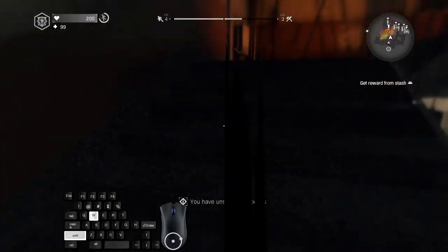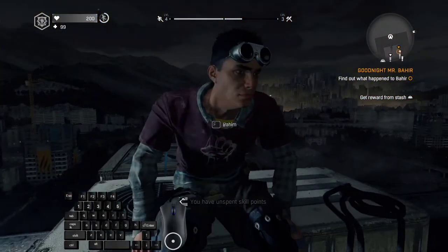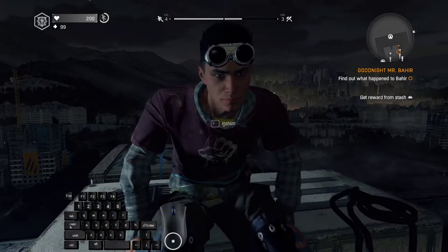You want to get upstairs, speak with Rahim, and after I can see the checkpoint indicator, I will quit out immediately. I see checkpoint, I quit out.